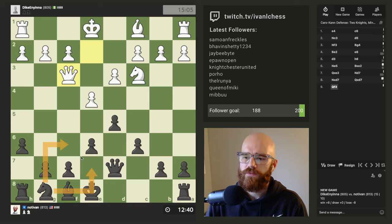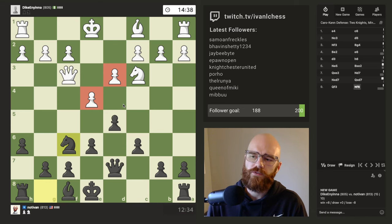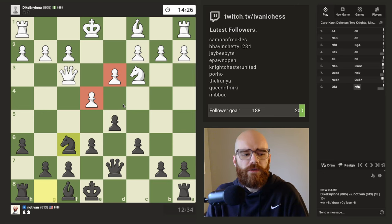So either e7 or f6. I think it's okay for now, but we'll have a kind of useless pawn there. The idea with the Caro-Kann is you want to try to get rid of the opponent's center pawns whenever you get the chance. That seems to be the theme I've noticed from watching the how-to videos on the Caro. Maybe someone can correct me if I'm wrong.